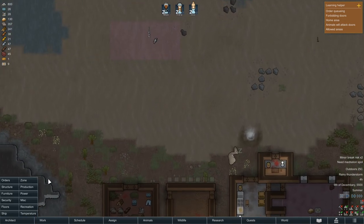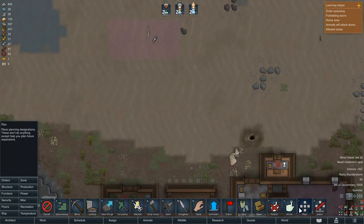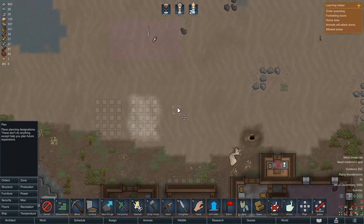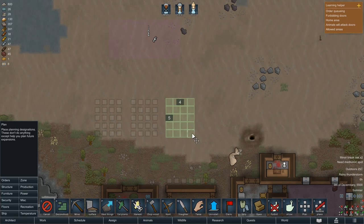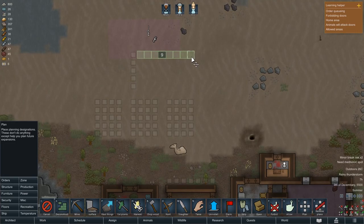We want to get speed 3. We want to get a prison up and we want to get three bedrooms. One bedroom, two bedroom, three bedroom. And... prison. Cool.